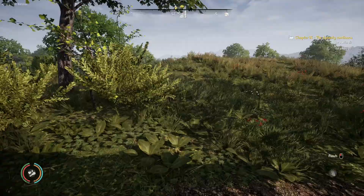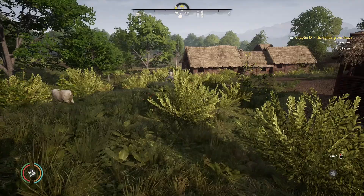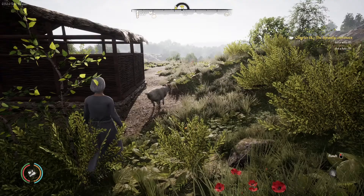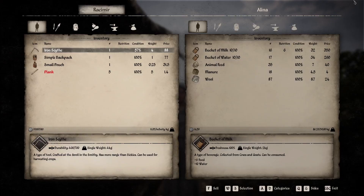On your compass, you can see the icon of the vendor. There she is — Alina! As you can see, she sells all kinds of animal related items, but no animals.